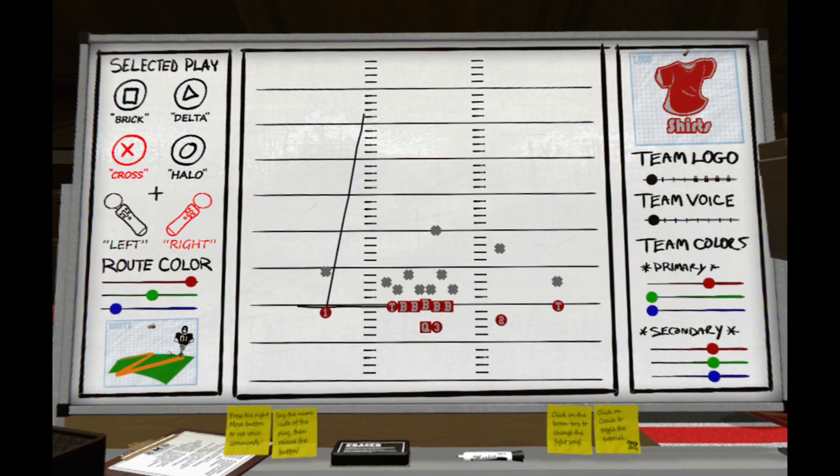Brick for square, Delta for triangle, Cross for cross, and Halo for circle. To use speech recognition, simply press the right Move button, say the codename of the play followed by the side of the controller in which it's stored, then release the Move button. You have about 1-2 seconds to get the command entered.